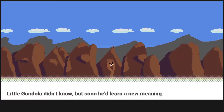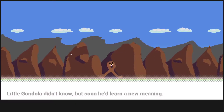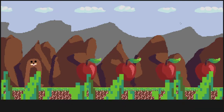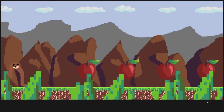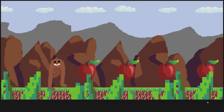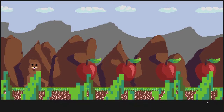Let's go ahead and click on New Game. A little intro plays — Gondola didn't know, but soon he'd learn a new meaning. I wasn't sure if I had to interact, apparently not. Am I playing yet? I am playing. So it might be nice if there's some kind of visual distinction that gameplay is happening versus a cutscene. Movement is very slow — it feels slow compared to other games — and in addition to that there's a lot of inertia, which is generally not such a good thing.